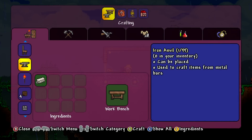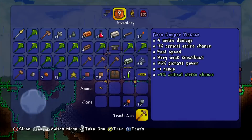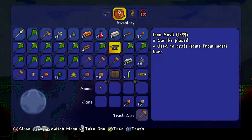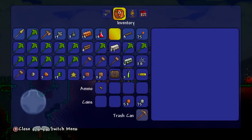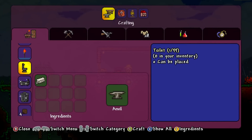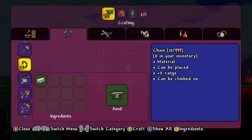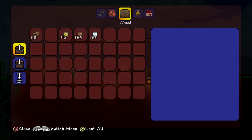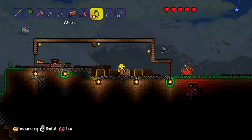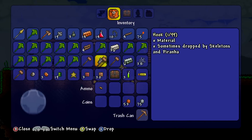Let's make one of these — we need one of these. We need to put the anvil down. Anvil down here — we can now make items out of metal. We can make a toilet, a bathtub, bin, more importantly hammers. Chains is what we want — we'll make one of those. Actually made 10 but you know. Where is my hook? There it is — we'll take that. This hammer can go in the bin.